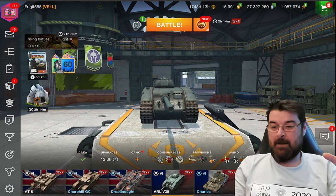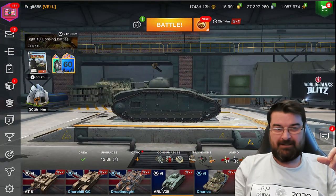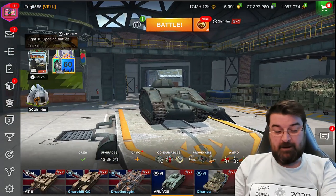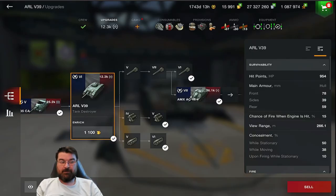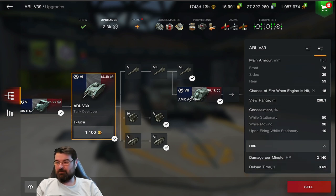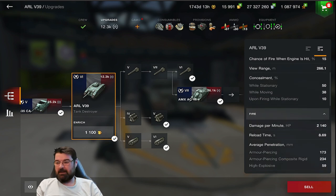Why? Look at it - it's terrible. The turret on the top is just a bullet magnet. It's squat, it's small - okay it's got a huge gun sticking out the end but it's just a horrible tank. Hit points 954 - not great. Armor: no turret frontally 78mm, sides 39mm, rear 59mm. It's just a paper bag. View range 266. Concealment not bad for a TD when you put the camo net on.